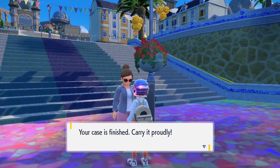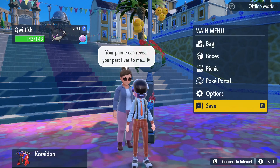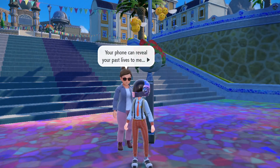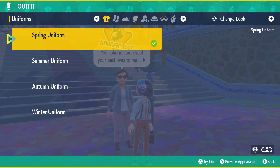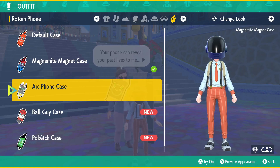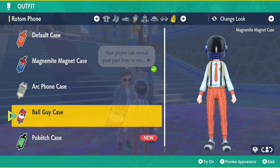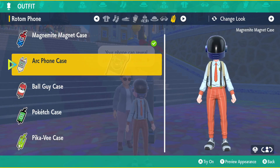And there — you got the Poketech case. Now let's just hit left on our D-pad. We can check out these new phone cases. So you get the Ark phone case, the Ball Guy case, the Poketech case, and the Pikachu V case. I'm just going to go ahead and equip the Ark phone.